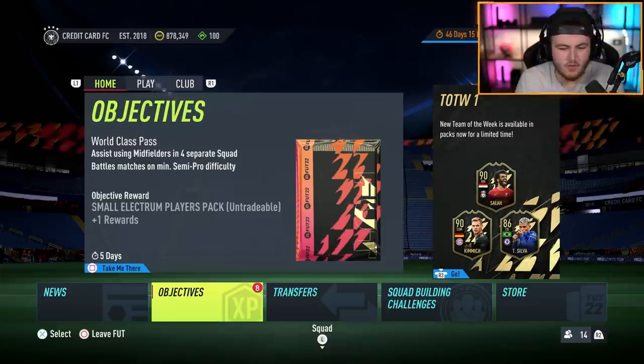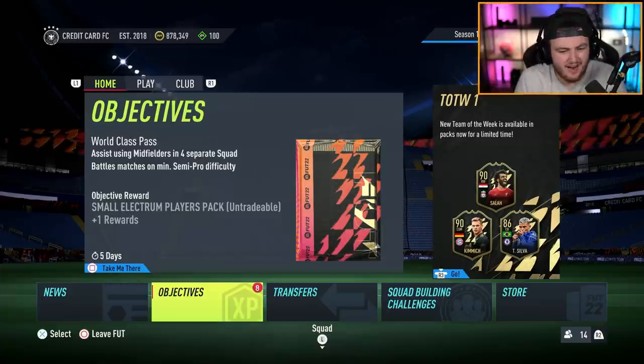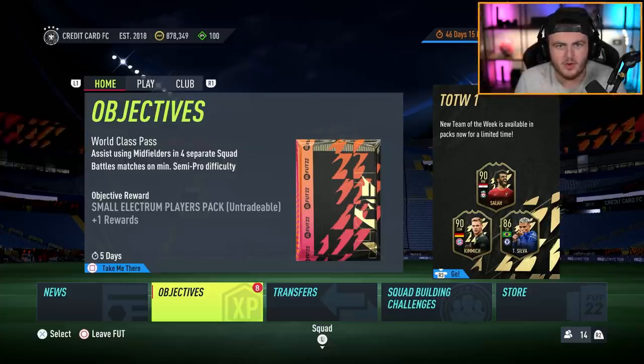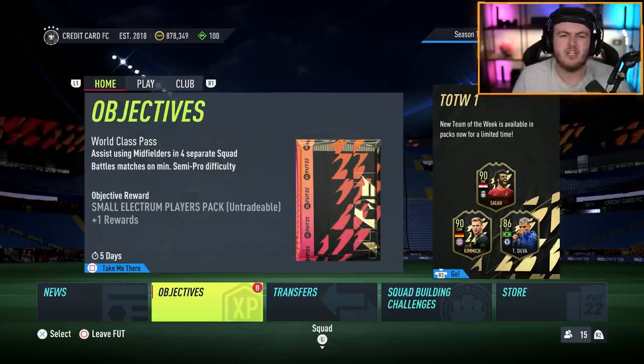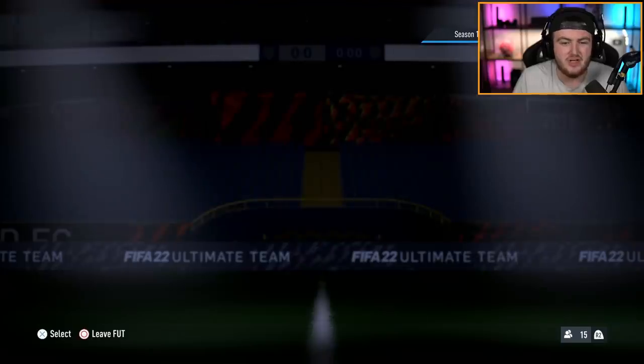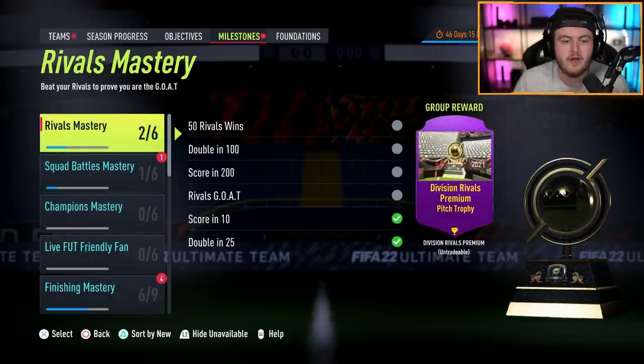I feel like once everyone started their accounts on FIFA, the first thing to do is the advanced SBCs. And then there's kind of that limbo time - what do you do with your time? Well, I'm here to show you guys what to invest your time into. It's super simple and super easy, and this year there's actually more than ever. It's the objectives, it's the milestones, and there's a lot of very good packs that you can get for absolutely free.